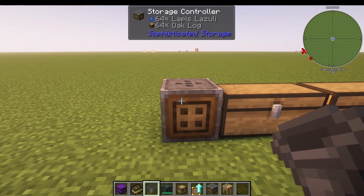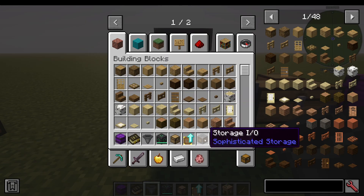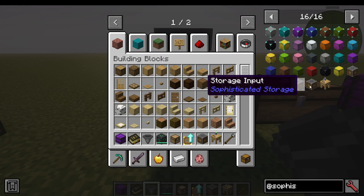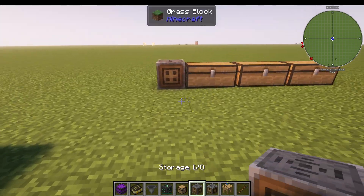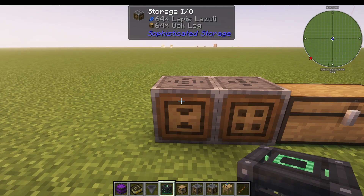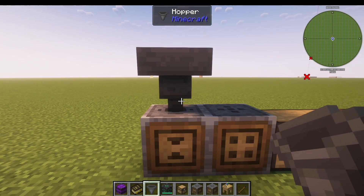But how do we input into this network of storage? We have a storage IO — IO standing for import output. You can also add a storage input or a storage output: the input will only allow you to input through there, the output will only allow you to output through it. I'm just going to use a storage IO and hook that up next to it. When I hover over it, you can see at the top of the screen what is in there. I'm using the mod called Jade to show me the items, by the way. I can add a hopper or pipe in with Mekanism pipes or any pipes you like.